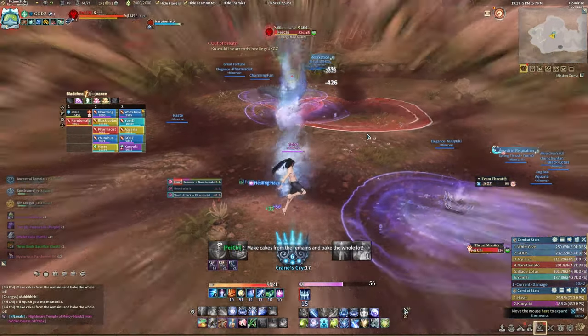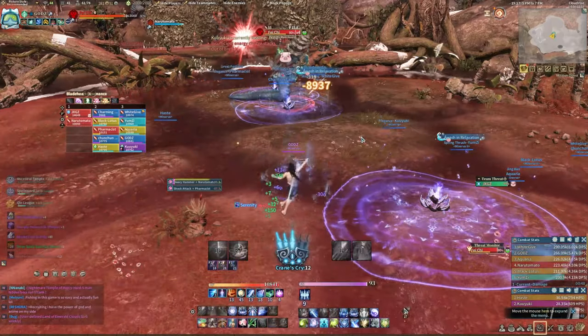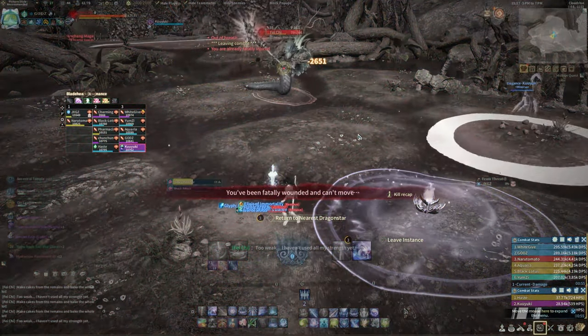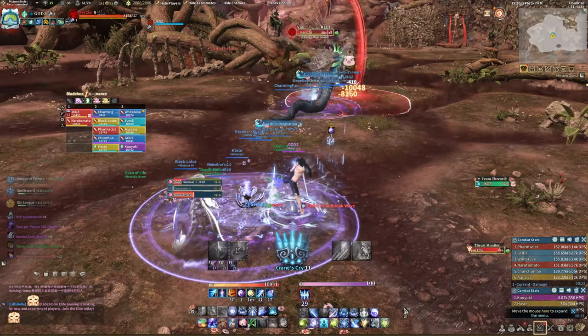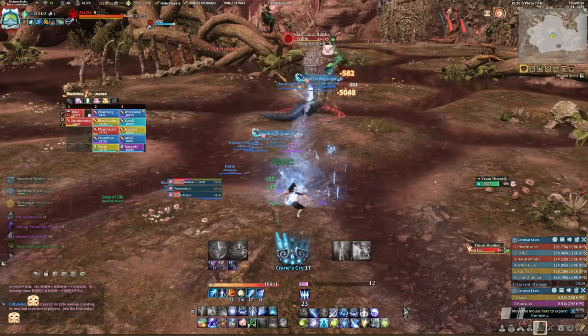Firstly, the tank must know the mechanics of Fei Shi's attacks, which are indicated by a small red circle. Although it is very easy to dodge its attacks, dodging 3 times in a row will cause the boss to do a raid-wiping AoE. But taking the hit 3 times in a row will also cause the tank to be stunned for 15 seconds. Therefore, tanks must get into the rhythm of dodging the hit twice, then tanking it once.